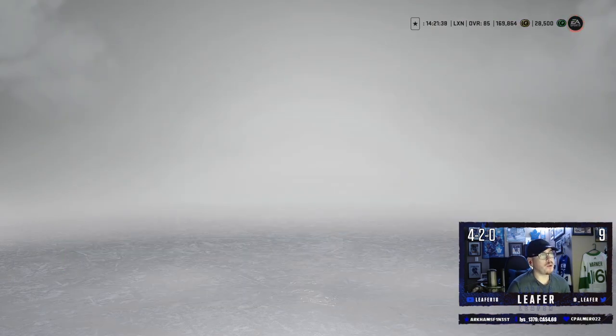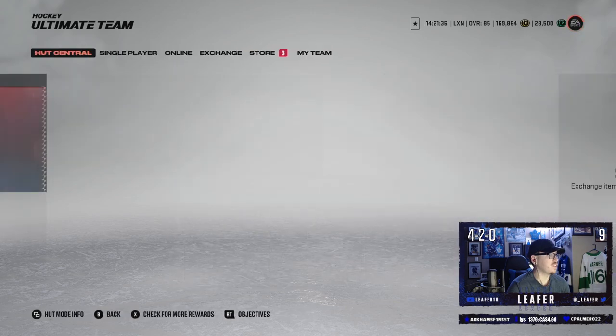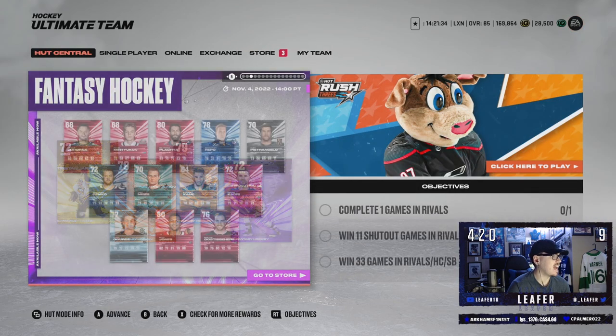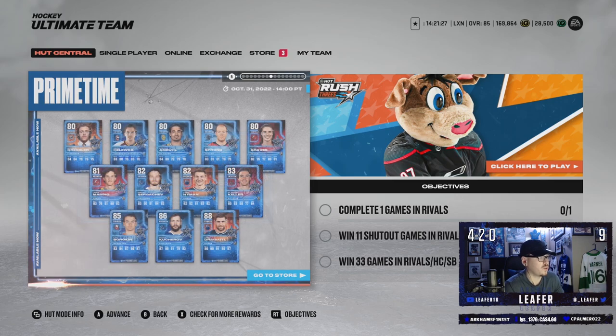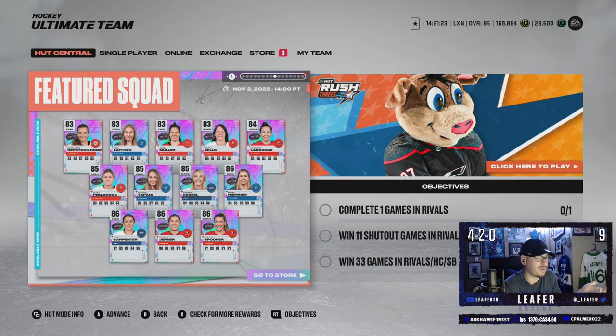In all honesty, I'm only ripping packs because in the store right now there is an 89 primetime McDavid. So yeah — 89 McDavid, 88 Yosi, those are the cards I'm going for, 88 Draisaitl, 86 Kouch. Other than that, if we pull a fantasy card that's cool, but they're kind of not worth it and I don't plan on making any. They're just way too expensive.